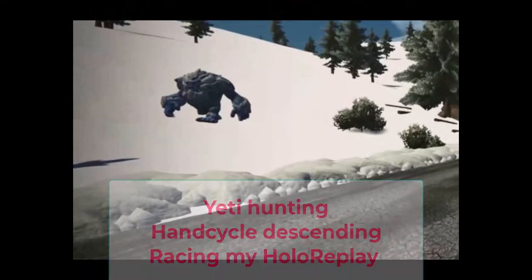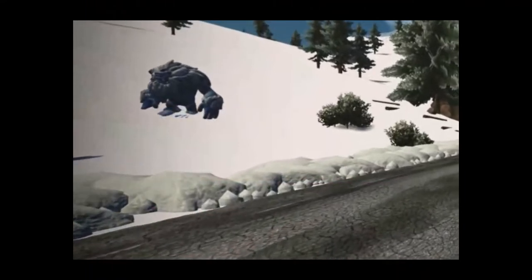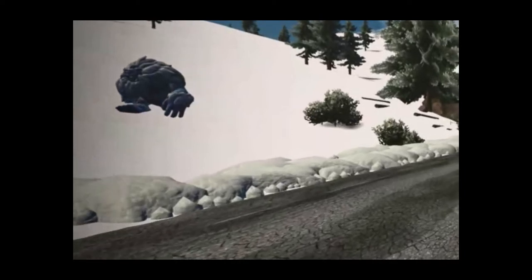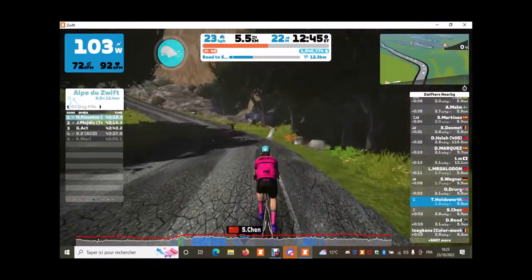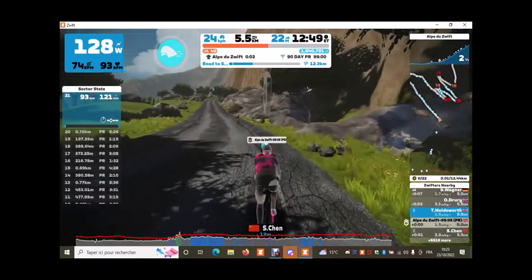Hi and welcome to my search for the elusive Yeti. He roams somewhere on the upper slopes of Alpe de Zwift. I think he's somewhere between corners 6 and 4. Let's go hunting for him. I'll also be using the hand cycle to descend Alpe de Zwift, and then I'll be racing against my own holoplay ghost bot on the second ascension of Alpe de Zwift. Let's see how that goes.